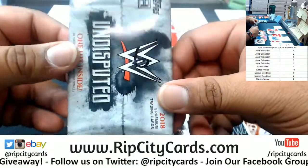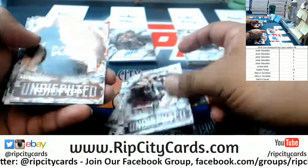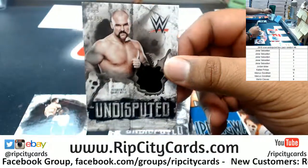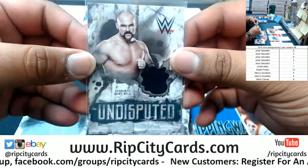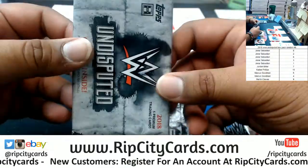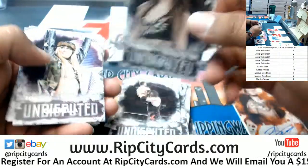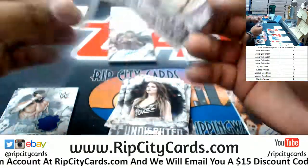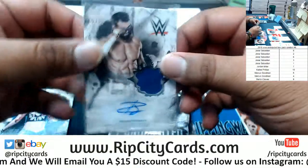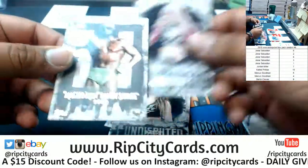Pack six — we got John Cena, Mickie James, Kevin Owens to 1099, one half of the Revival Scott Dawson with a relic. They could be tag team champs coming up soon. Kane, pack two. Got Page — old sexy self — Carmella three of five, interesting. Zack Ryder, patch auto to 89. What's up Kurt, nice one there. Alexa Bliss, sexy self, and a Macho Man Randy Savage.